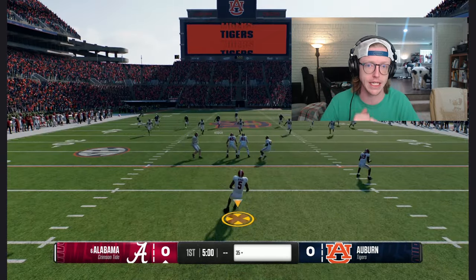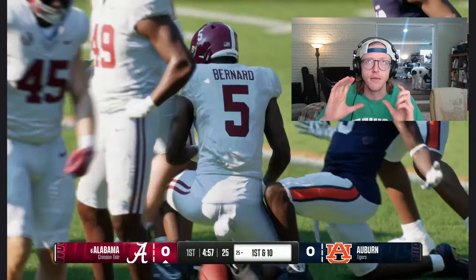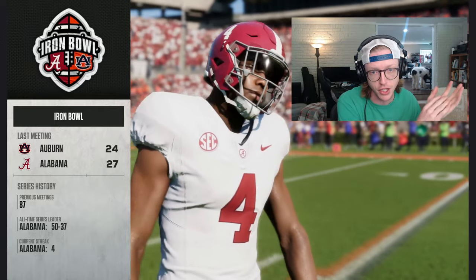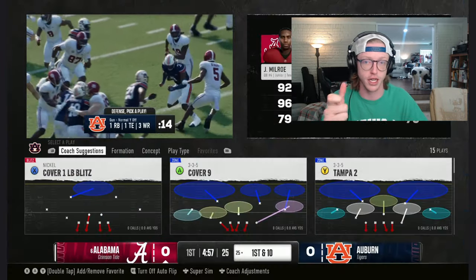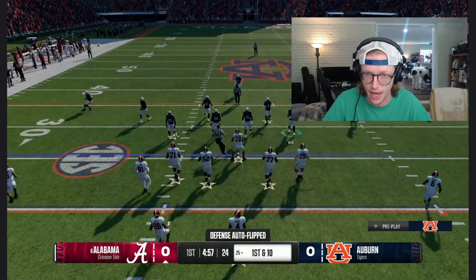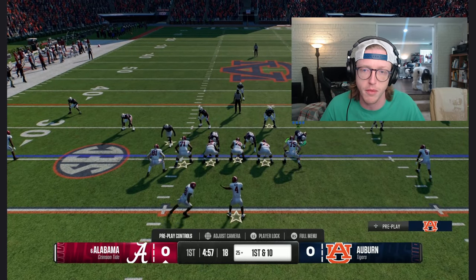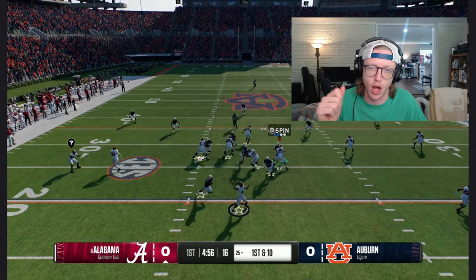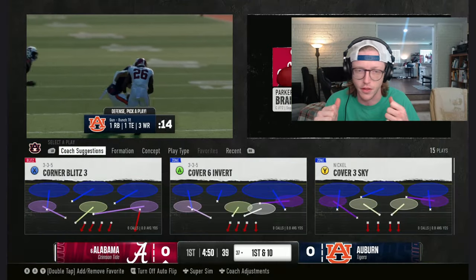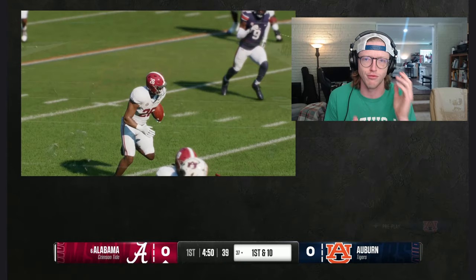Gameplay feels new — it doesn't look like Madden, I mean it does a little bit, but not really. The pre-snap changes you could make in NCAA 14, you can do all of those same pre-snap changes, but they're with the Madden buttons. Using left on the D-pad to change your line shift or to slant left, right on the D-pad to change your linebackers. And things like predicting pass or run are now mapped to the right bumper instead of the left trigger.